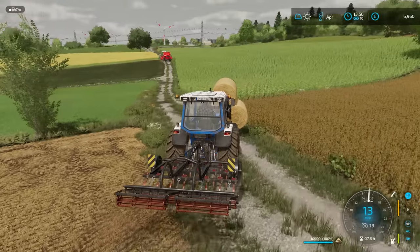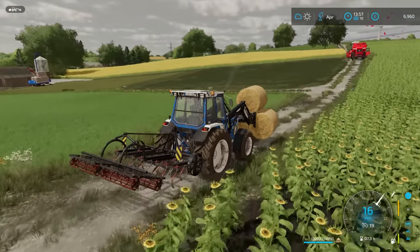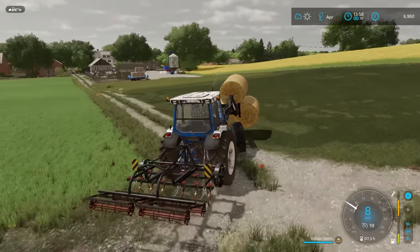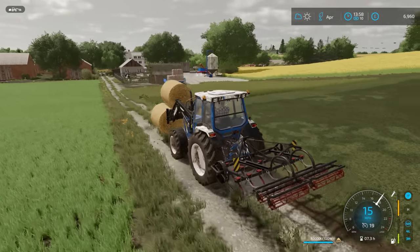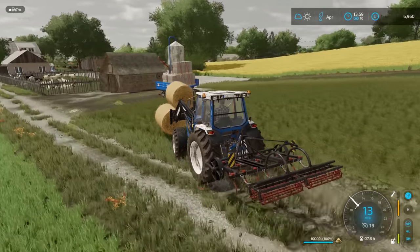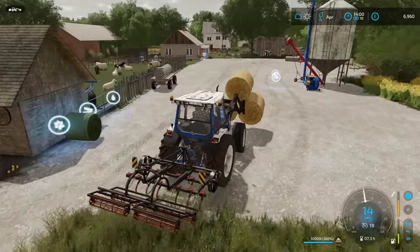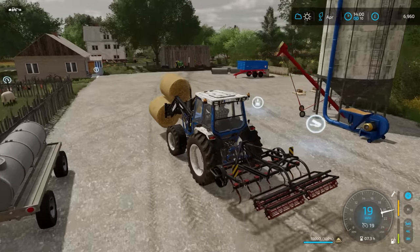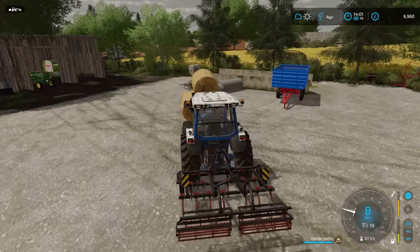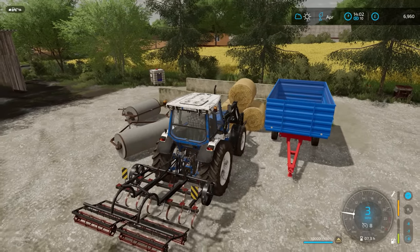Good grief — what were the chances of that? It literally popped off. So these can go where the wool was, next to the silage pit. That's fairly easy to transport. There we go — no doubt we'll have more soon.